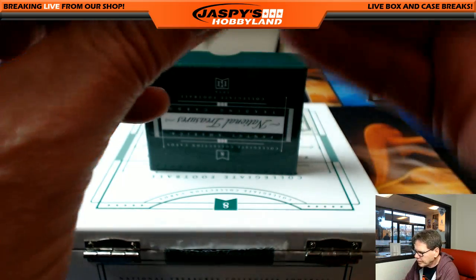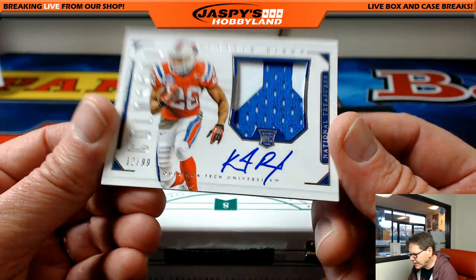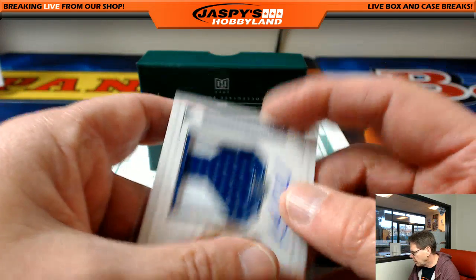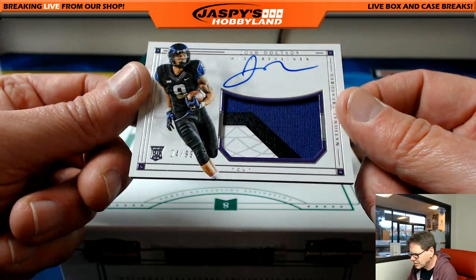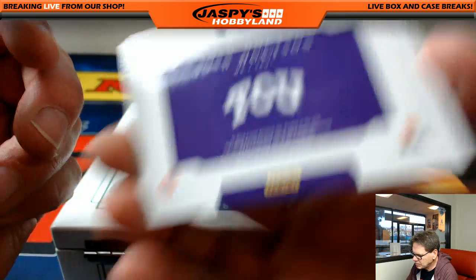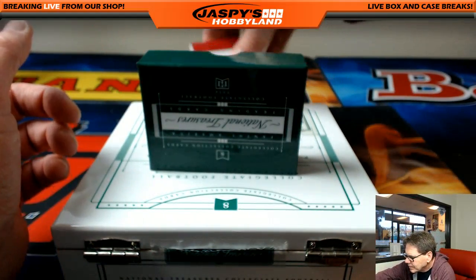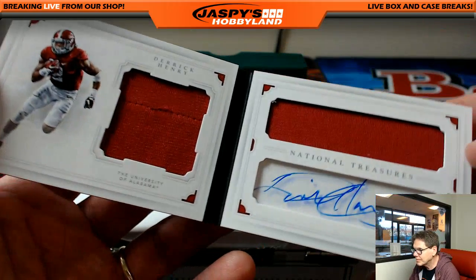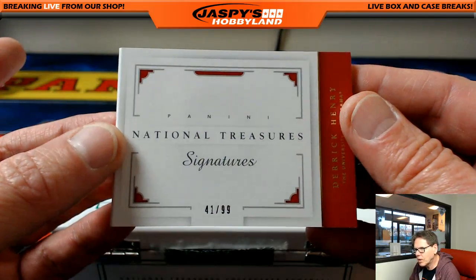Next up, Kenneth Dixon, Louisiana Tech, 12 out of 99. Nice patch, nice on-card auto. I do believe Kenneth is with the Ravens if I'm not mistaken. Anthony. Up next, Josh Doxson, 24 out of 99. We'll look him up. And National Treasures Signatures, 41 out of 99 — Derrick Henry, very nice. Do believe he's Titans. Roll Tide. 41 out of 99.